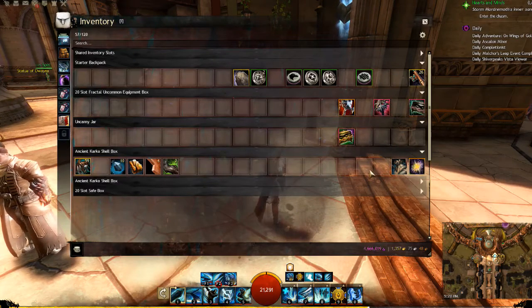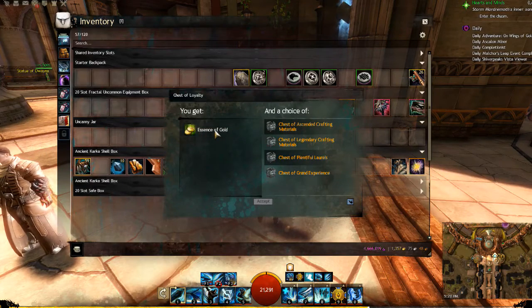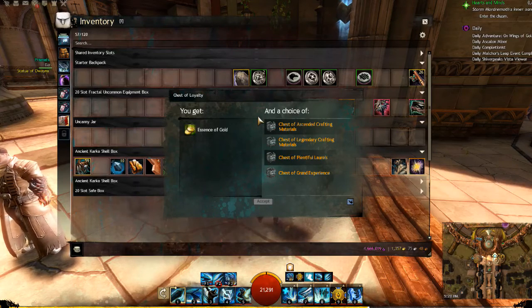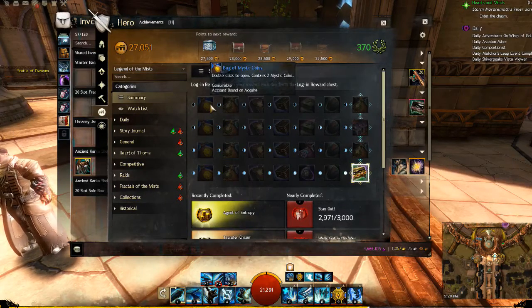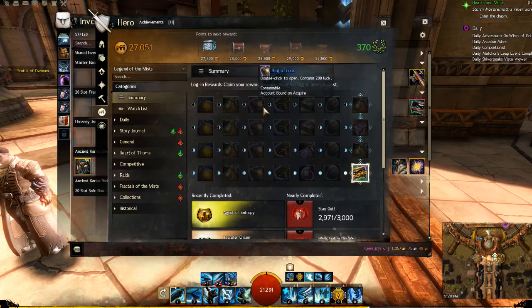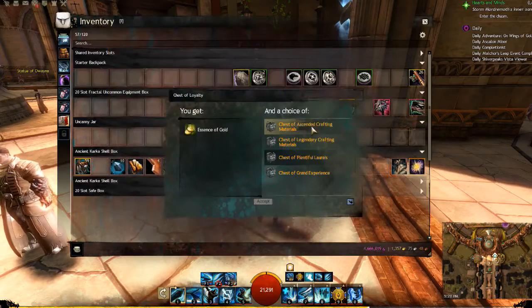Lastly, you're going to come across selectable boxes. I've got one here — when I open this box it's going to give me one item and then ask me to choose what other item I want. This particular one is called a chest of loyalty, and it's a daily login reward. The daily login rewards are very useful items. Every time you log in once a day, you get a reward. You can check your daily login reward and where you are on the table — each reward goes one after the other. The little circles are cycles of the moon, and when you hit the final one — a full moon — you get the chest of loyalty.